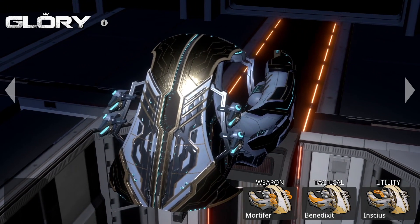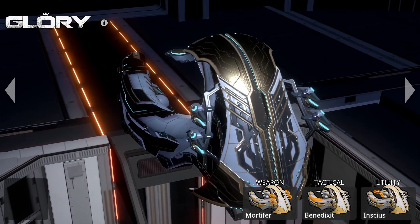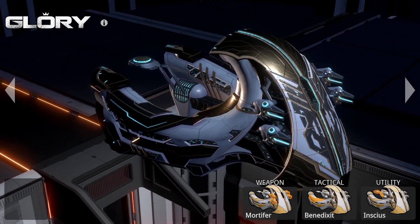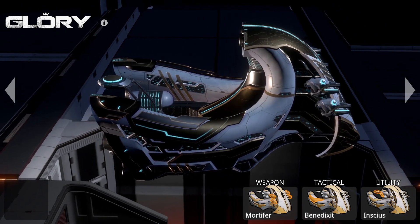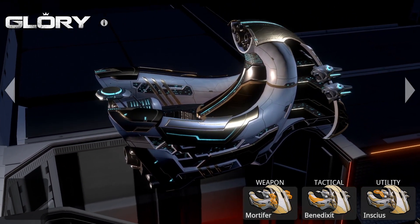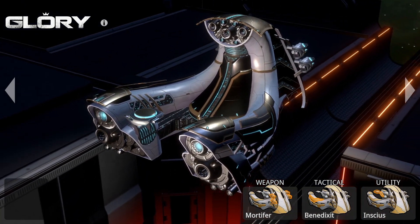And finally, this is Glory — a battleship and the pride of the Empire faction. It has a lot of health points, and its tactical module projects a large shield that can cover itself and allies from enemy fire. Glory literally shapes the battlefield for other ships.